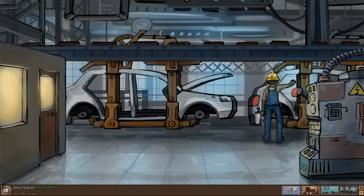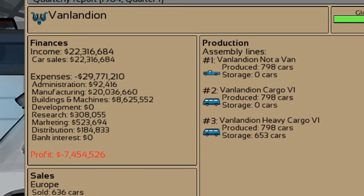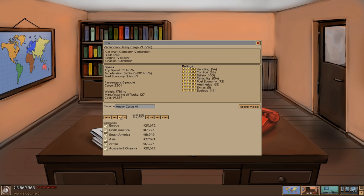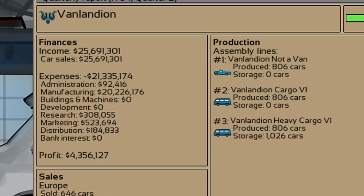Oh hold on — did we just lose a bunch of money? Apparently those vans are not selling too well. Maybe I made a bit of a mistake. Well, there's always something we can do — we can go over to the price and lower that down. Maybe it's a bit too pricey. Let's just chop a couple hundred off — maybe 16 grand will be reasonable. Hey, actually that did work! We have too many of them in storage now, but we are making money once again.